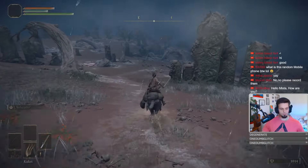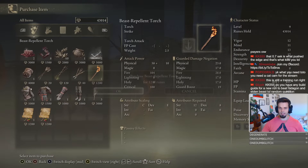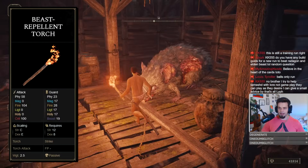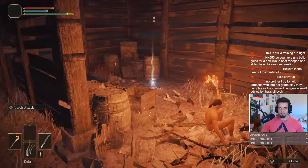We want to swing over to Caelid, cheese the Knight's Cavalry patrolling the bridge at night to grab some necessary runes, and go over to the Dragon Barrow Merchant for the Beast Repellent Torch. This item is super cool because it makes all the Beast-type enemies passive while you hold it in your hand — very, very good for no damage runs.